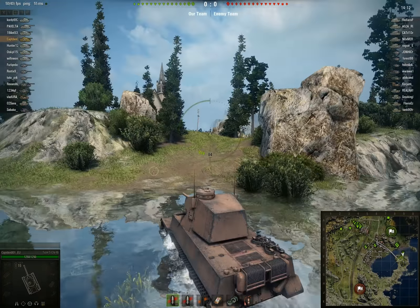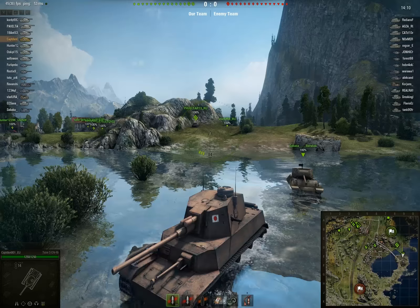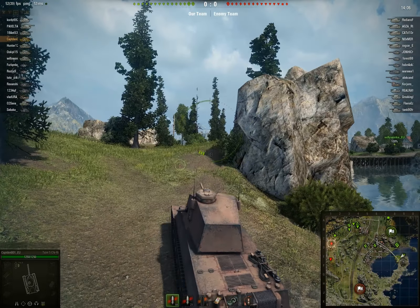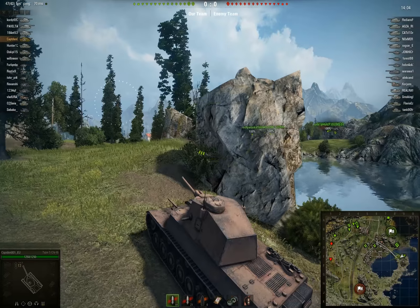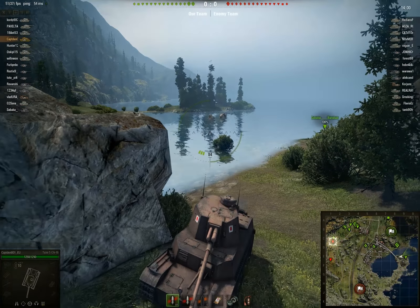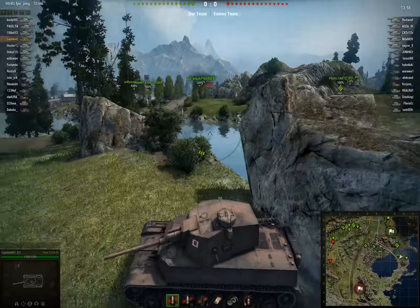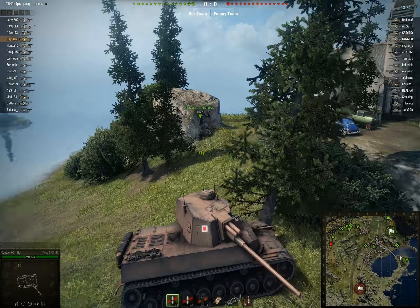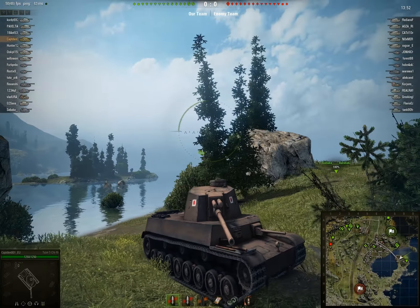I'm going for a cover position because I don't want to expose my tank. As I said, there's no armor here. Basically, a tier 5 tank that knows how to aim — that knows not to shoot the angled sides of your turret cheeks — will probably penetrate the turret. Plus, of course, there's a huge and giant cupola up there.